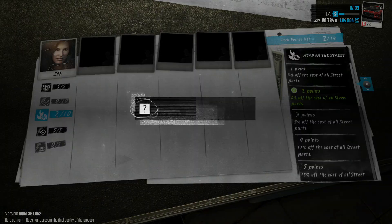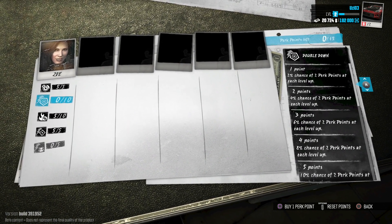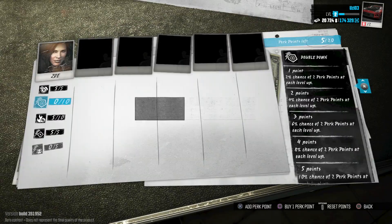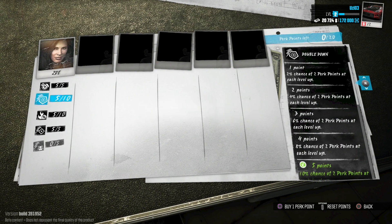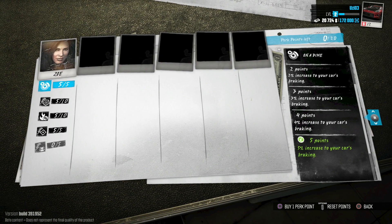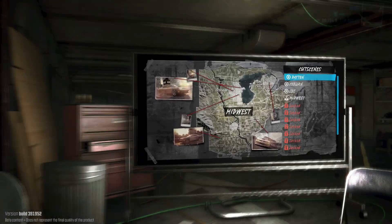Let's buy one more perk and max this out — ten percent braking, nice. Let's apply a couple more. I actually don't know if you start out with 210,000 crew points because that seems like a lot, but let's buy five more and max this out as well — simply because I can. Ten percent chance of two perk points at level up. I went from 210,000 down to 172,000 crew credits — completely worth it for that extra XP and money off parts.